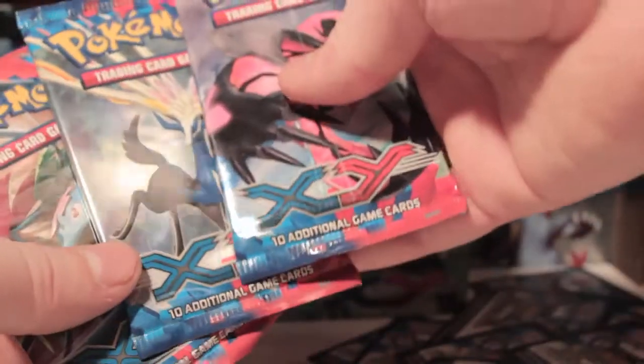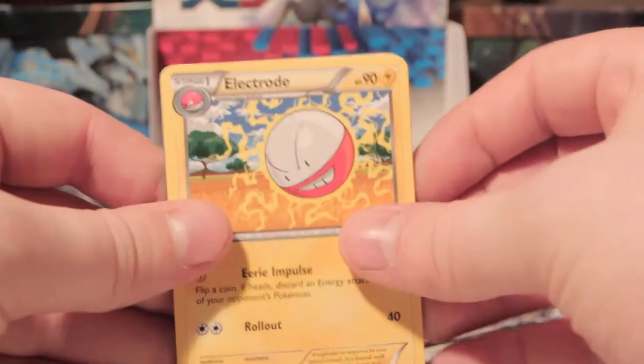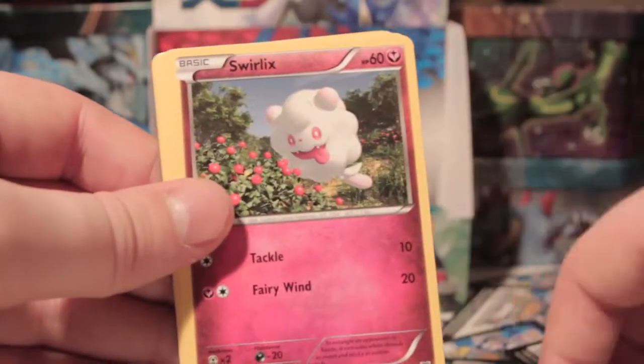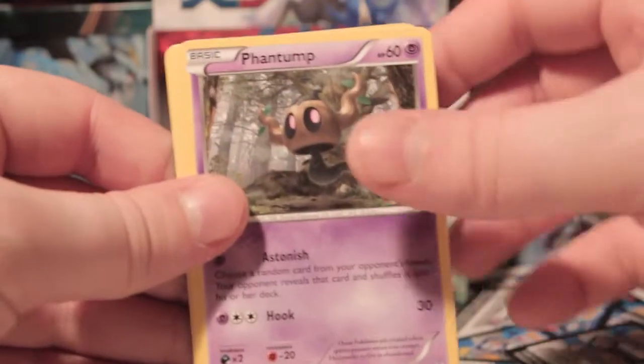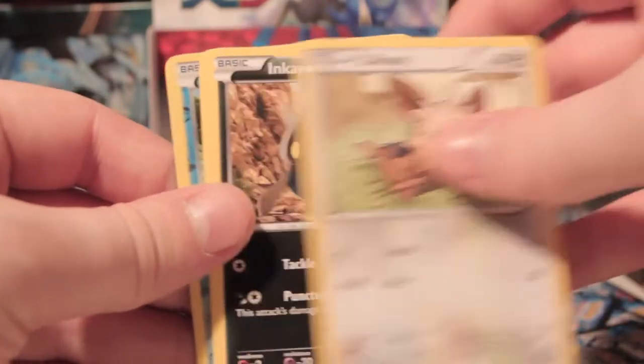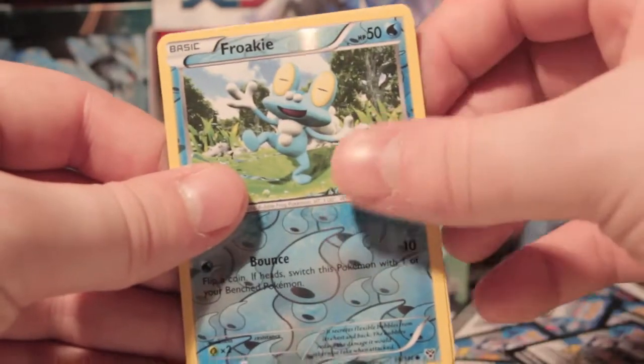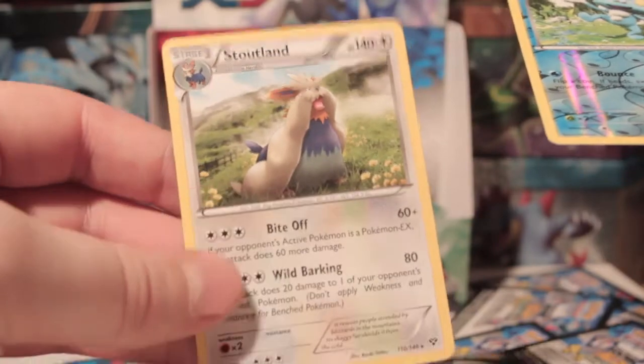So we've got three packs left guys — let's hope we make these good. So we've got Electrode, Hard Charm, Flabébé, Swirlix, Phantump, Lillipup, Inkay, Ledyba, Froakie Reverse, and a Stoutland Rare.